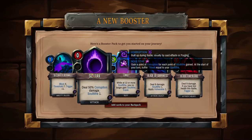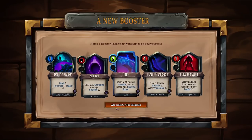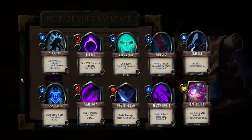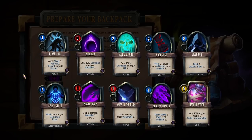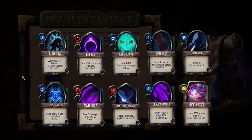Soul Tax — deals damage related to Corruption and Soul Tithe. Sure, let's pop those in the deck. Now here's the thing: I am going to need ways to reduce my Soul Tithe. Otherwise... well, do I? No, because we've got that card that'll just max out our Soul Tithe.